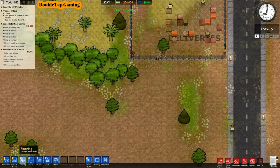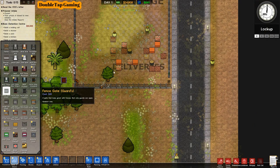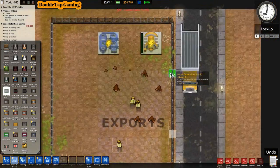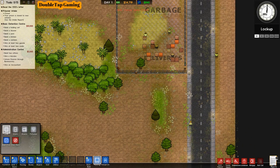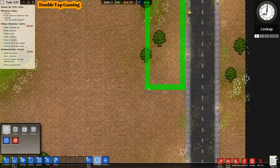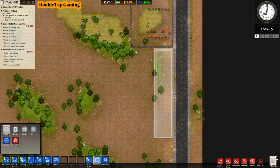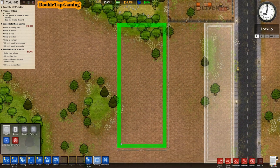Now we have our deliveries, garbage, and power all set down with water — the necessities of utilities. I'm adding some extra doors so staff can move freely in and out. A very important step now: we're going to use the planning tool. Never set anything down that isn't absolutely necessary. I'll leave the dimensions I'm using in the description — that's an 8 by 35 for this initial building.